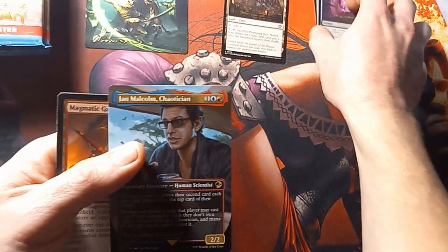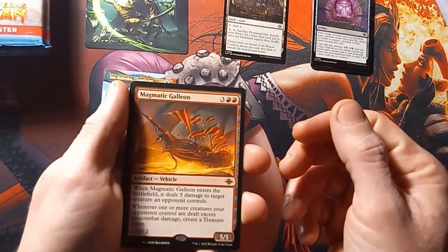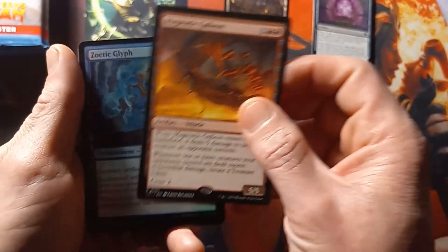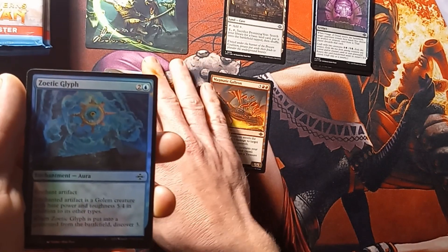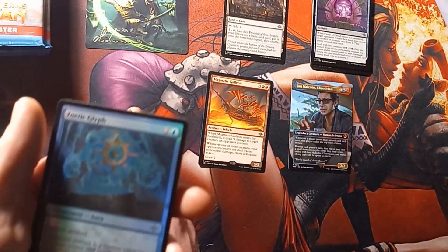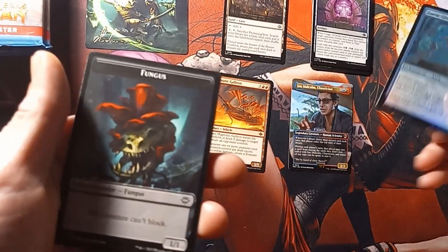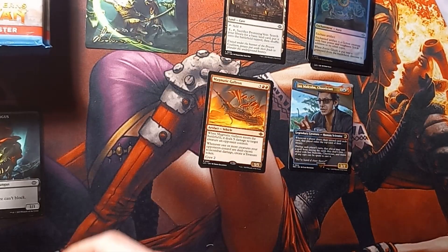We're just gonna put the commons up there. Jurassic Park card right there. Mac Mac Galleon — it's just a rare. I'm gonna put the Jurassic Park card over there, and I can just put my mythic card over here. Token — we'll just set that down over here. You can kinda tell I'm really organized right now.